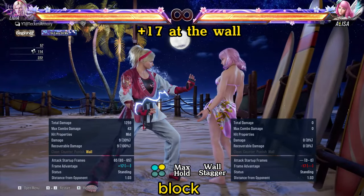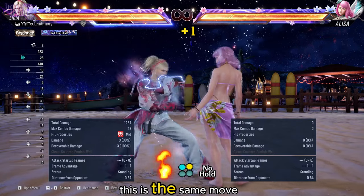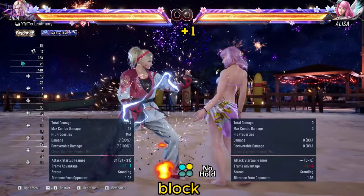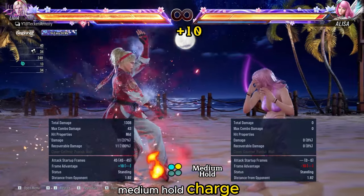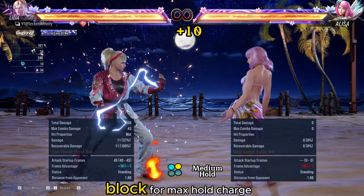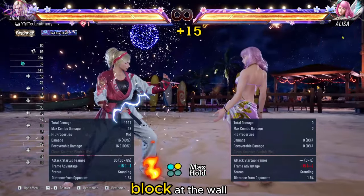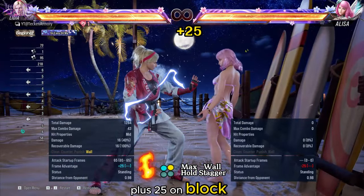This is the same move on heat. For no hold charge, it is plus 1 on block. For medium hold charge, it is plus 10 on block. For max hold charge with heat, it is plus 15 on block. At the wall it staggers again — it is plus 25 on block.